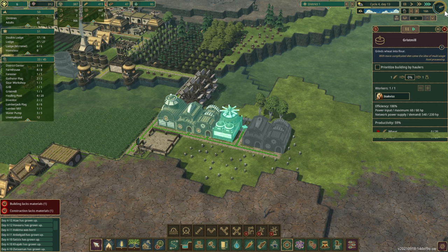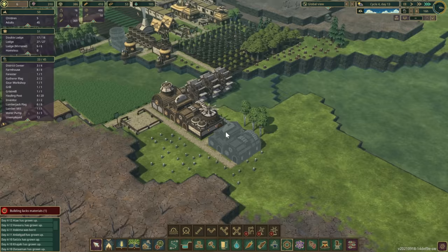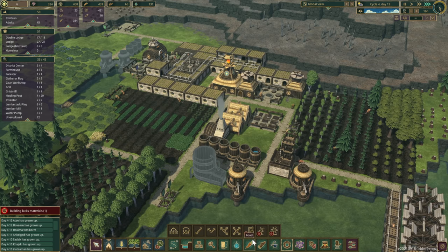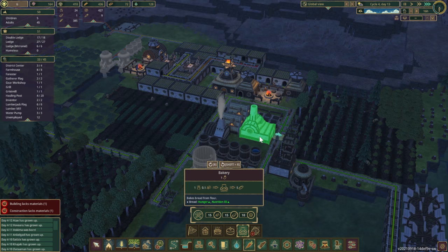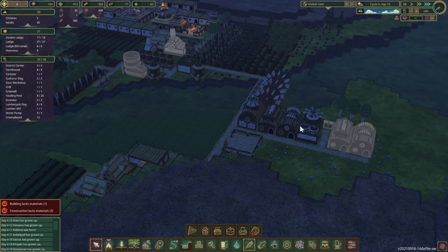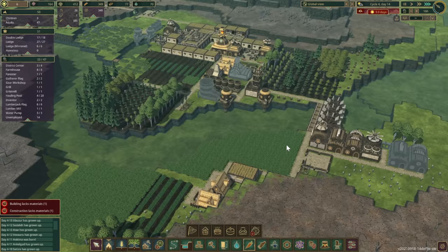The grist mill is finally up! Wheat going in, flour going out — fantastic! Now we can actually start making bread. I'm going to place the bakery right here. Let's unlock it — 150 science points. I'd say two bakeries, but we probably won't need two at the same time given the wheat volume.